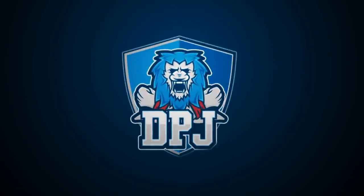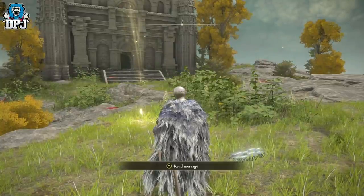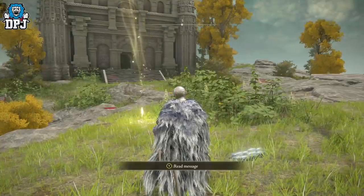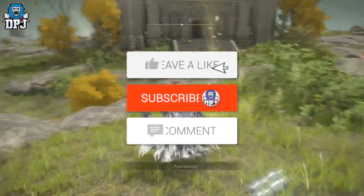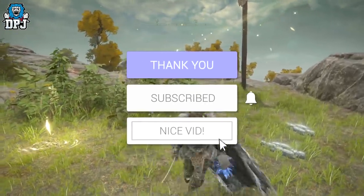So my beautiful people, I am back with another Elden Ring video and this one's a little crazy. Today I showcase to you guys how you can get an additional 80 to 100% extra damage on anything, and this stacks with other damage buffs too. And it's unlimited. How's it going guys, my name's DPJ and if you do enjoy the video, leaving a like really helps out. And if you like what you see and want to see more, be sure to subscribe.